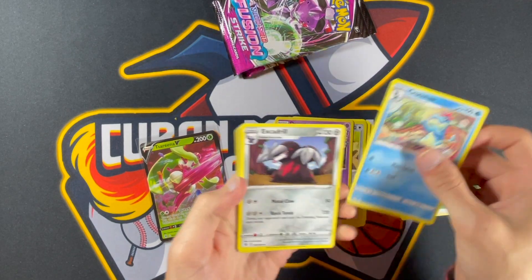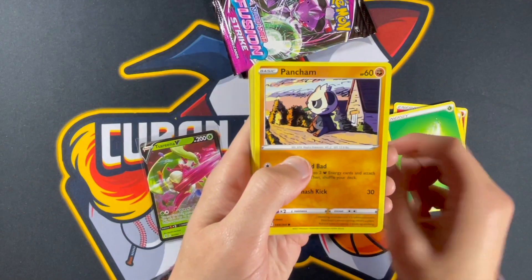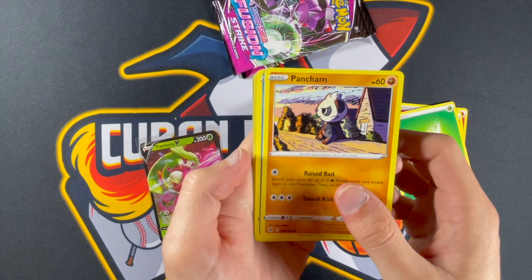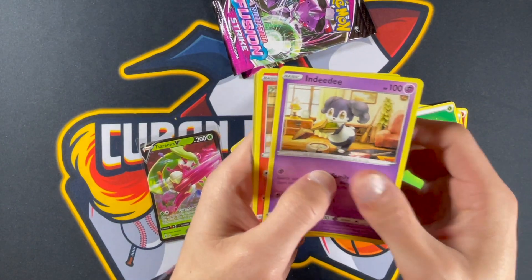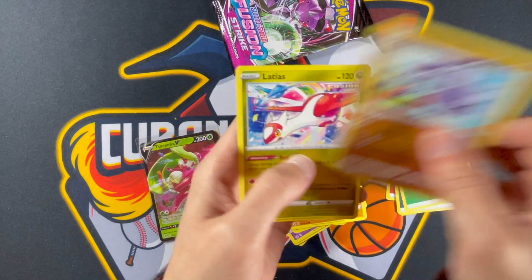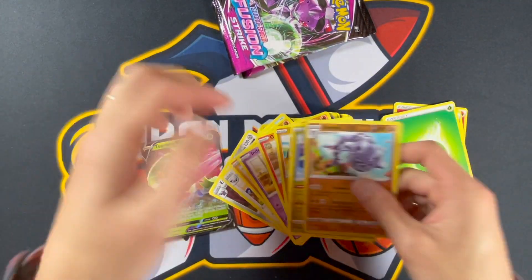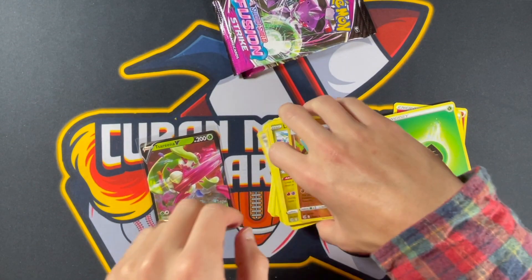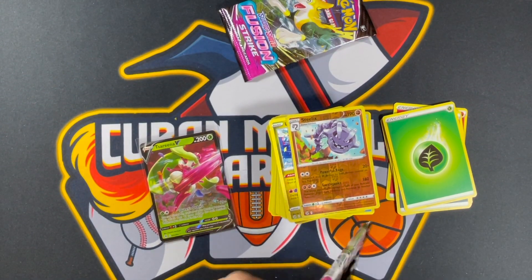We've got Energy, Crocknaw, Excadrill, Dubwool, Pancham — that's a great art, really good looking, I like that a lot — Galarian Darumaka, Indeedee, Growlithe, Falinks, Steelix, and Latias. Cool with the Latias and the Latios in the background. I wonder if Latios is also in the set and whether or not the card looks similar.